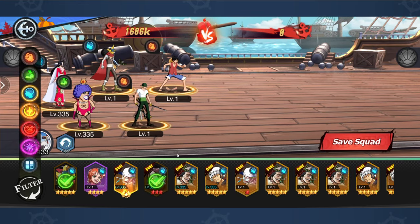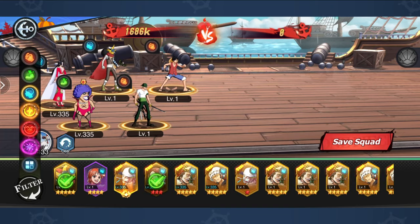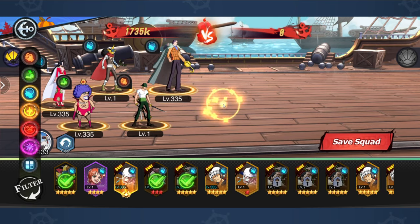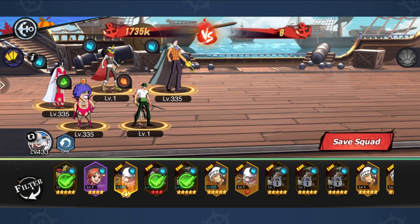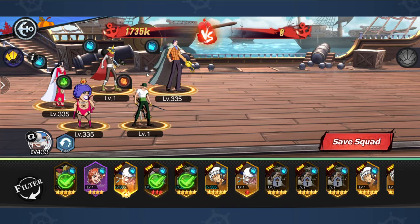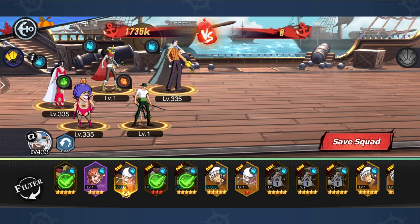If you do spend a little — I think it's 68 gems — you get the first-time reward where you get to pick a camp unit. I highly recommend you pick up Crocodile here. So by the end of day one, with maybe around 30 summons and topping up around 60 or 90 gems, your team could look something similar to this, because you'll get Crocodile and Boa within those top-up rewards.